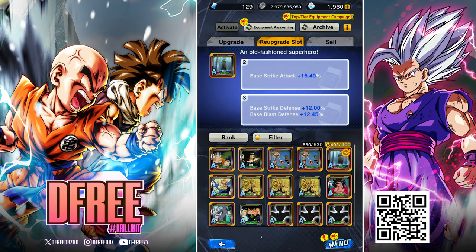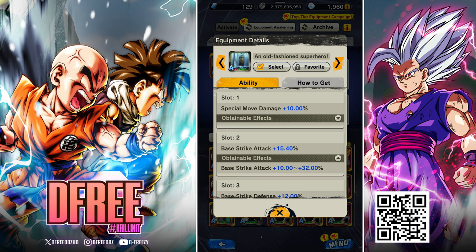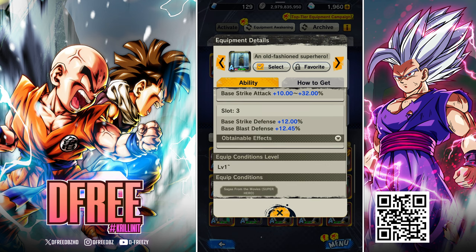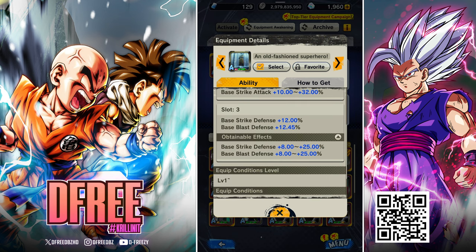Now we're going to start re-upgrading. If we go back to this equip, slot two — we're going to work on the strike attack and then move on to the defensive stats. The maximum is 32. If you are trying to get Godly, you need to get at least 31.5 on this. It does not have to be max, but it needs to be super close to max. Godly is right there in that tier. Godly Plus, when that pops up in a couple of years, is probably going to require perfect stats only.